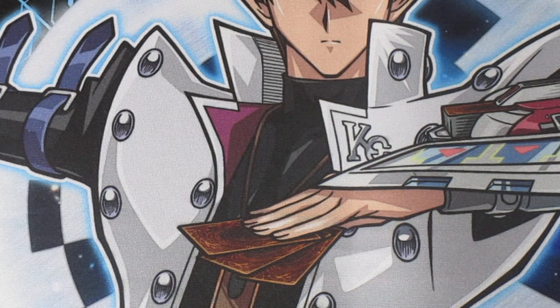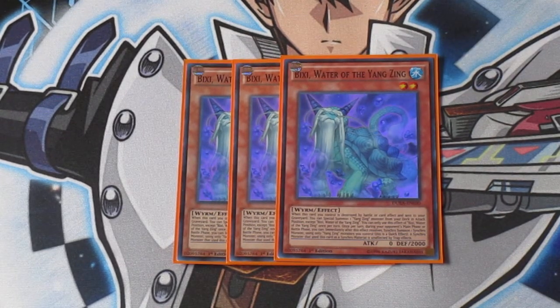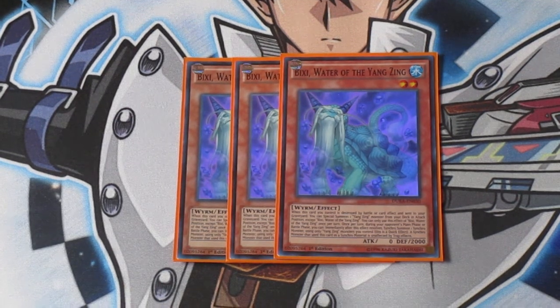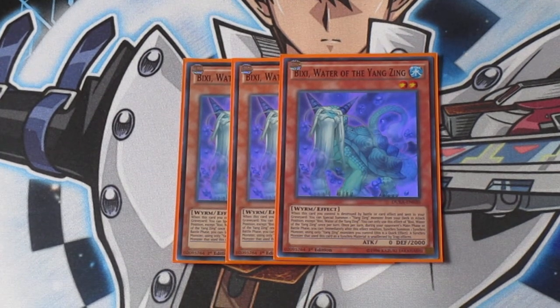I also have three copies of Bixi, the Water of the Yang Zing. All Yang Zings are floaters — this guy summons out another Yang Zing in attack position when it's destroyed by card effect or battle. It has the same quick effect, and when it's used as a synchro material, it makes the synchro monster impervious to the effects of every trap card in the game. That's actually huge, considering that things like Evenly Matched and Infinite Impermanence are in the meta. Being immune to any trap means Infinite Impermanence cannot negate your monster's effects, and your opponent can't Evenly Match it off the board. Love this guy at three, always run this guy at three.